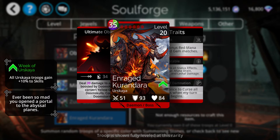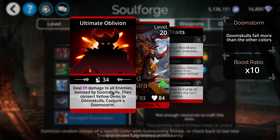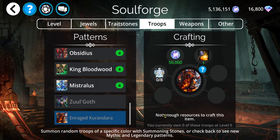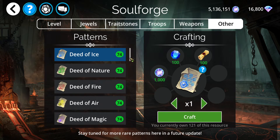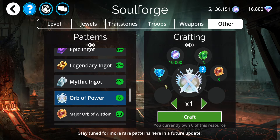Let's go ahead and take a look at Enraged Kurandara. Same base stats, except now it is immune to lethal damage, so Zul can't kill it. But now you're down to a 40% chance to curse all enemies when my turn begins, as opposed to the 50% chance to curse when matching four or five gems. It does damage to all enemies boosted by Doom Skulls — not a big difference other than the 'all enemies.' I just can't see spending eight power orbs. I can craft eight orbs of power right now if I wanted, but I don't plan to do it. It just doesn't seem feasible.